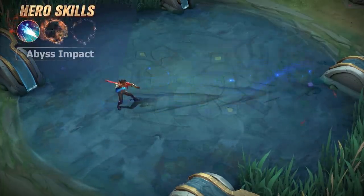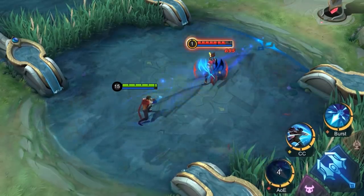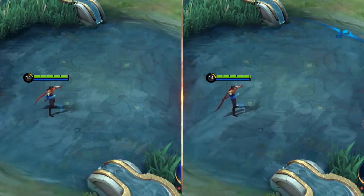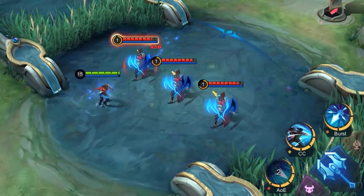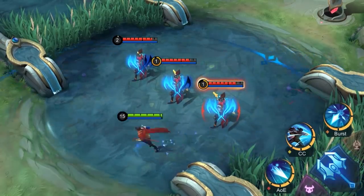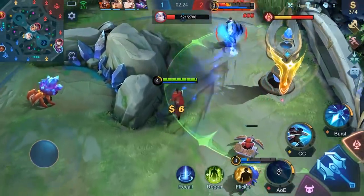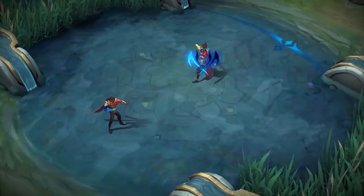First skill: Abyss Impact. Brody launches a shockwave in the designated direction, dealing damage to and slowing down the enemy hit while leaving an Abyss Mark on them. For every extra enemy hit, Abyss Impact inflicts extra damage and slow effect on enemies, as well as applying additional stacks of Abyss Mark to them. Abyss Impact is Brody's major damage source. Relying on its range and mechanics, Brody can easily suppress enemies in the laning phase.